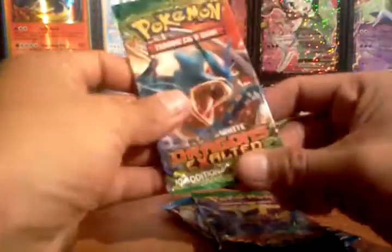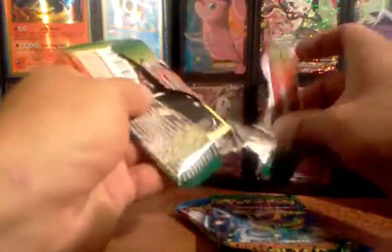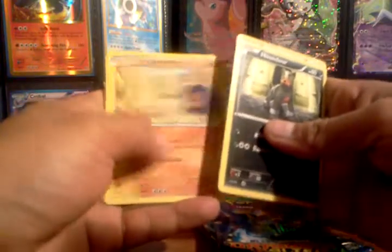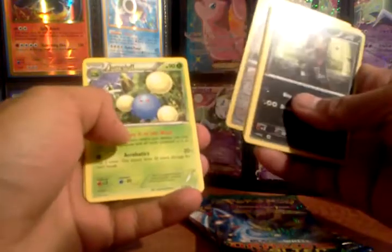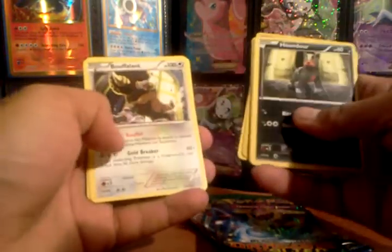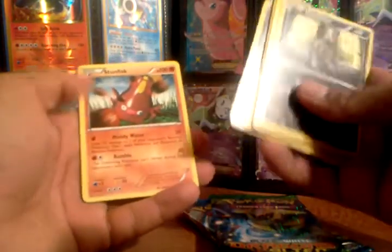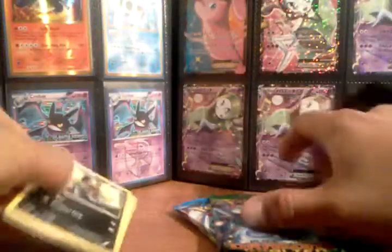Let me open the Dragon's Exalted first, going oldest to newest set. Hopefully we get an EX too. We got Houndour, Slakoth, Roggenrola, Electrike, Golurk, reverse Aggron — and just a Jumpluff for the holo. I remember that card used to be really playable. But Bouffalant with Bouffer — I like this card, it's good for anti-EX decks. A Gabite and a Stunfisk — that's another good card, its Muddy Water does a lot of damage to Darkrai decks. Not a bad pack.